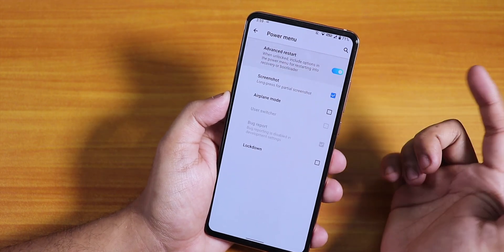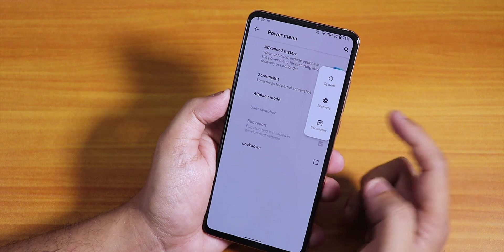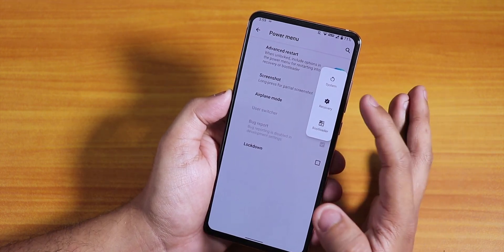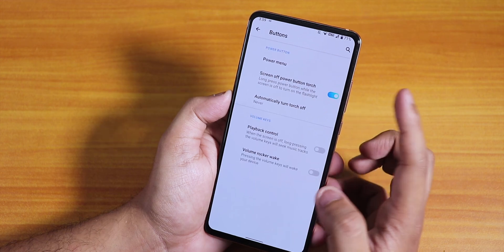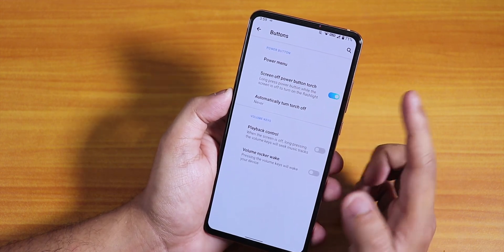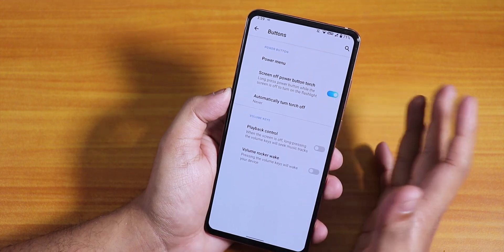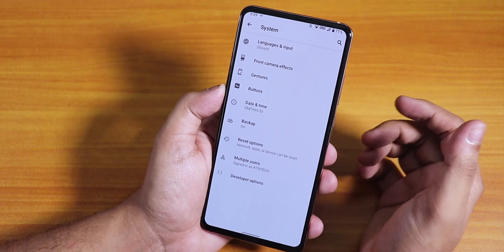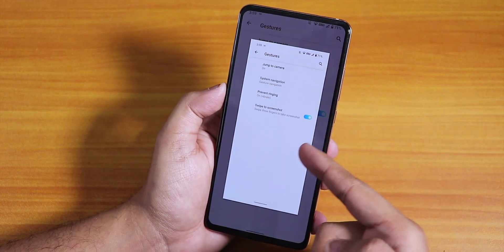In the button section you get the power menu with an advanced restart option. Tapping restart gives you the option to reboot directly to recovery or fastboot. Screen-off power button torch is available, but if you're using always-on display, it won't work — you have to disable always-on display for that. In gestures, there is swipe to take screenshot and it's working fine.